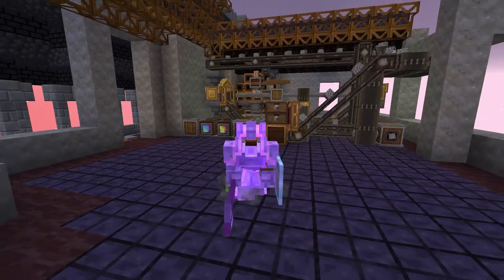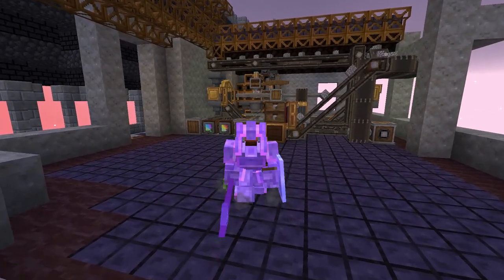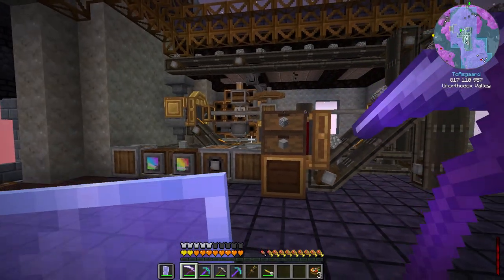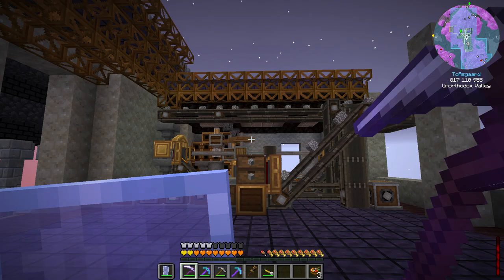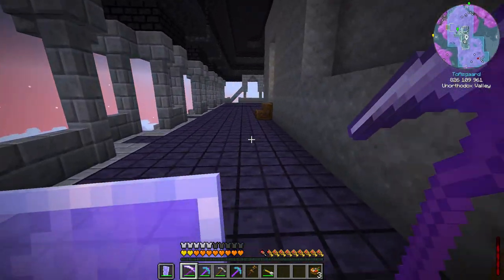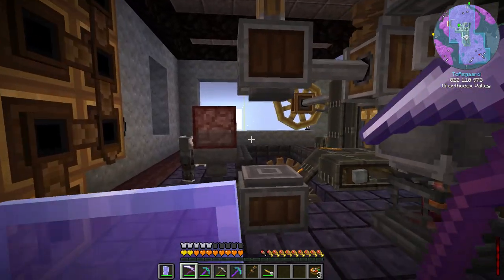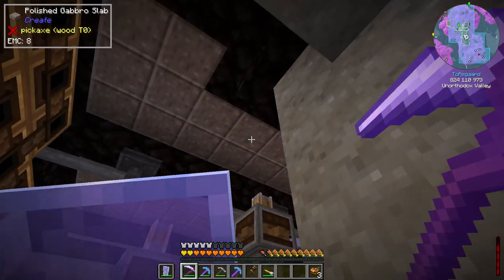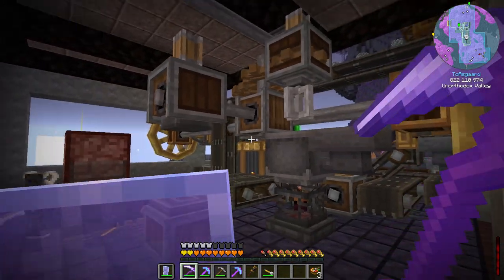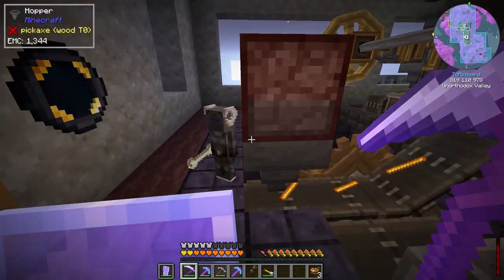Welcome back to Asgard and ATM Spellbound. Since the last episode I haven't done a whole lot — I've brought up a little bit of the walls, basically running out what little limestone I had left, and then I decided on polished gabbro and dark scoria for the roof.